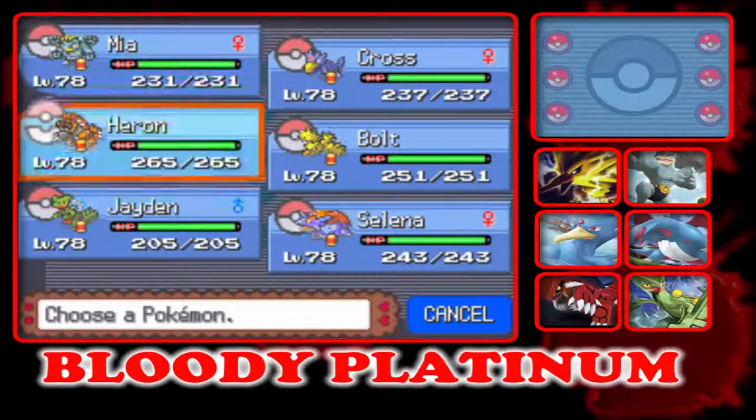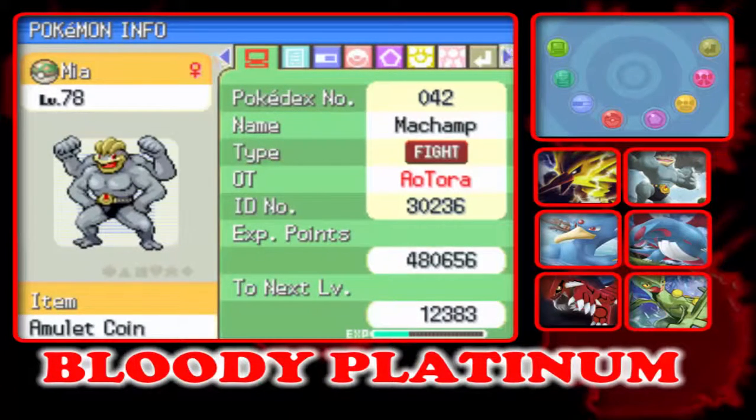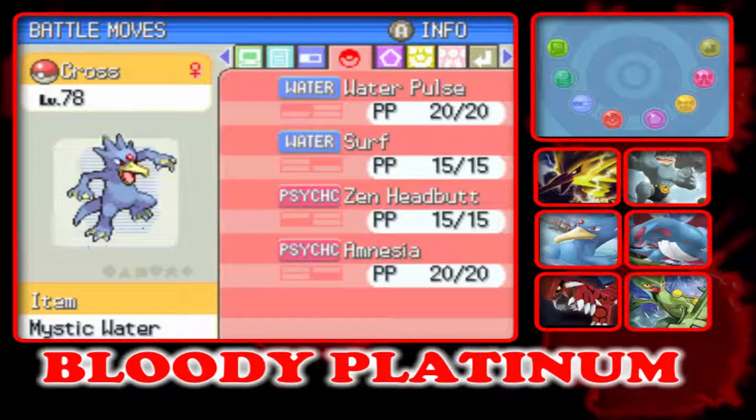I did a lot of grinding. I sadly lost my Swampert in the grinding, so I had to add Groudon to the team. So we have Mia here with Amulet Coin, with Dusty Nature, with Guts, with Rock Smash, Dynamic Punch, Wake Up Slap, and Crush Chop.